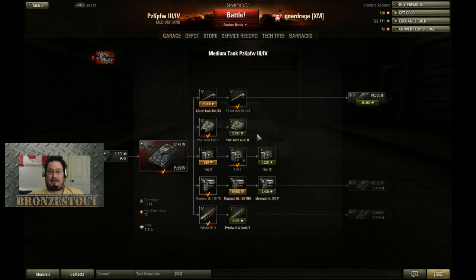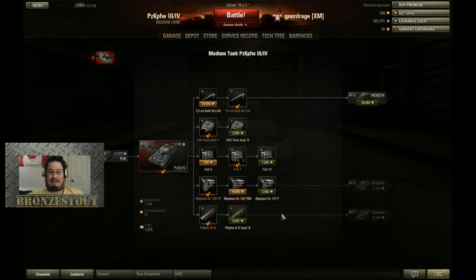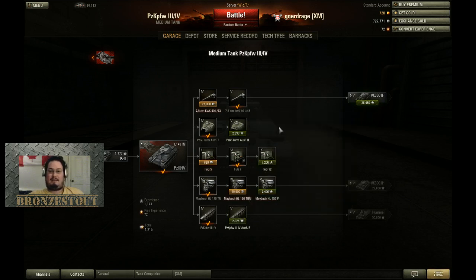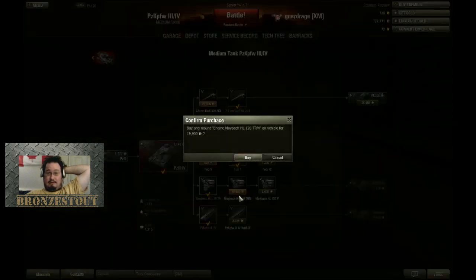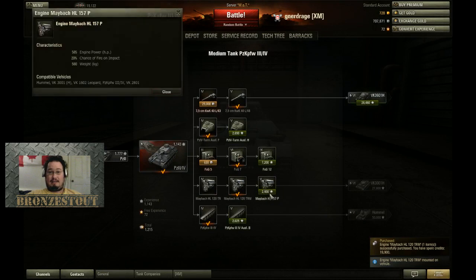Turns out I need the turret as well — apparently I don't have much. Tracks are next, we need about 810 experience. I should be able to get that over the weekend. The engine is the same weight so let's put it on — it's not going to change my speed at all.